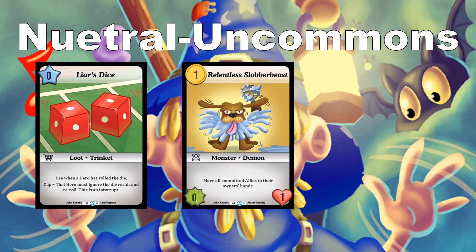Relentless Slobber Beast costs 1 — 0 power, 1 toughness: when hired, move all committed allies to their owner's hands. It'll more than likely get squished since it's 0/1, but the allies committed to battle get tossed back to hand, forcing your opponent to repay gold to put them back out next turn instead of committing more monsters. Any tempo play like that is going to be advantageous in your favor.